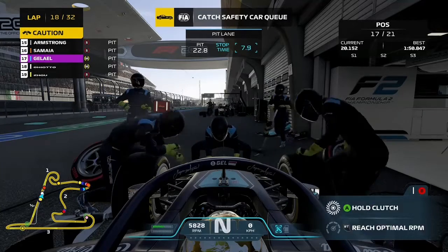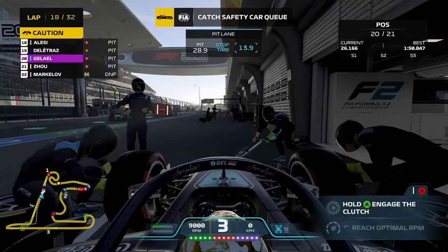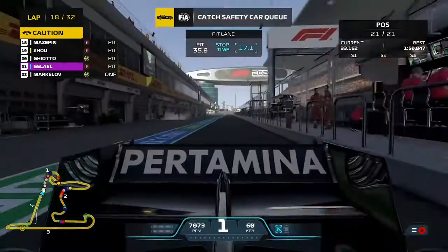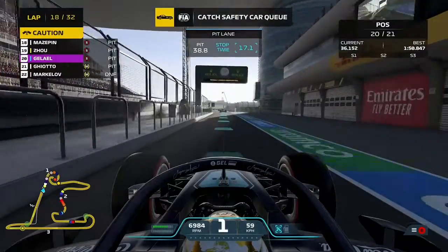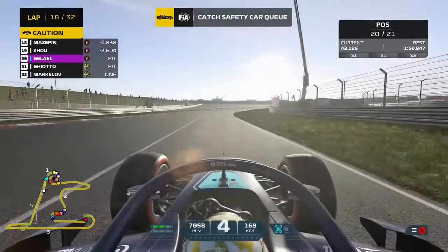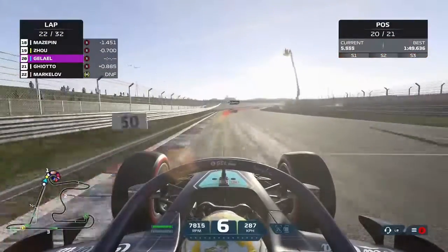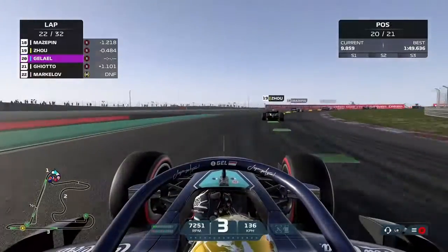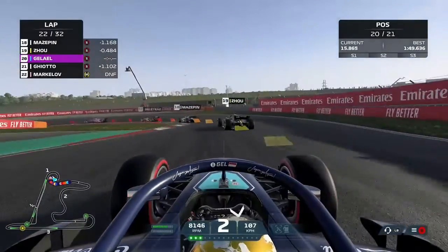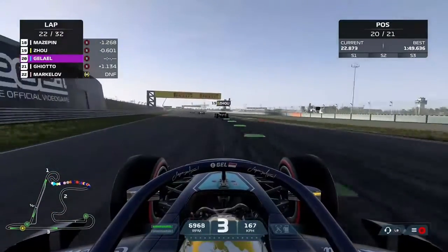We all bunch up under the safety car, which means we can change the front wing without losing quite as much time, and we rejoin at the back of the train. That's not what we needed — it's going to send us back down into last place. We are still ahead of Luca Giotto who had that spin, so not quite last — down into 20th. On the restart we leave too much of a gap to the cars ahead and are struggling for track position once again.